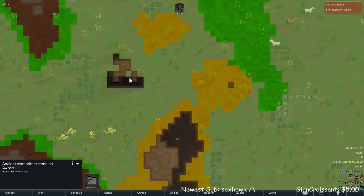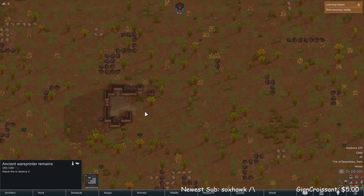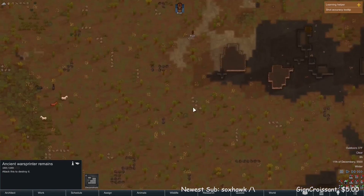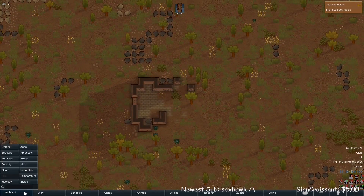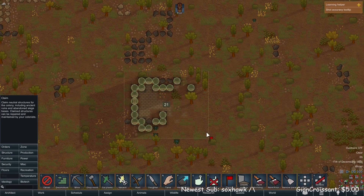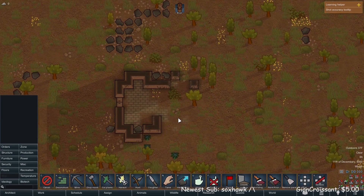Unfortunately, I decide that all the farm areas are too far away from this tiny structure that I think will make a good home. It will require the least amount of resources to make a permanent shelter, so I decide to claim it, set up some stockpiles, and set up some dumping zones so that we can start to get our first base set up to be able to survive our first night.